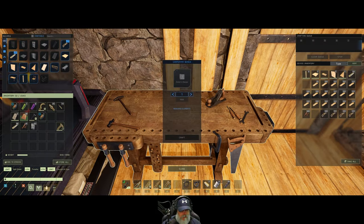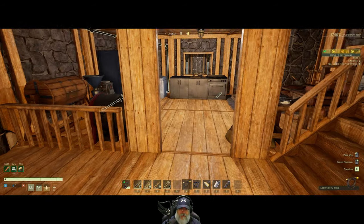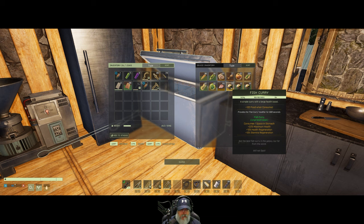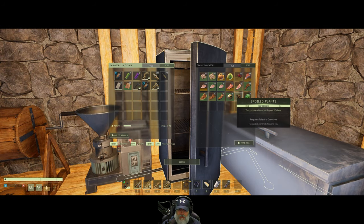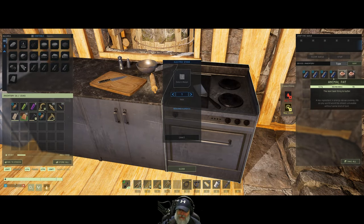Let's go ahead and put the copper nails and the wood back in here. We'll put the epoxy back in here for now. Do I have food? I've got lots of fish curry, so let's have one of those. Looks like I need to make some more pies. I should have eaten the fish curry first. Let's make some pie - pie in the sky.